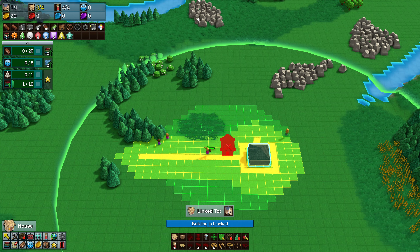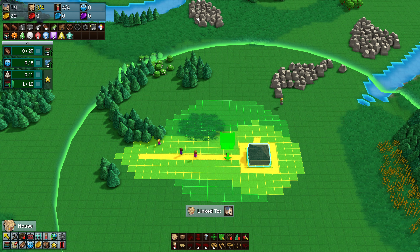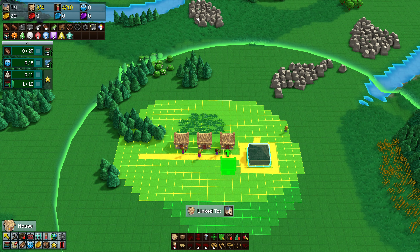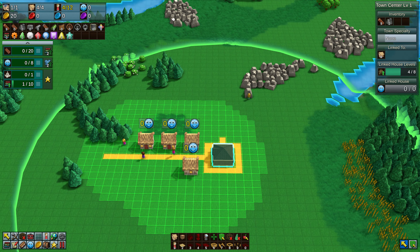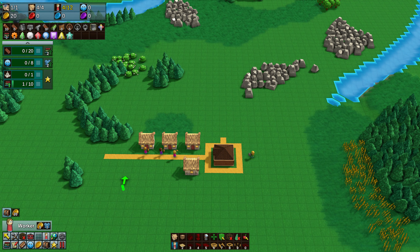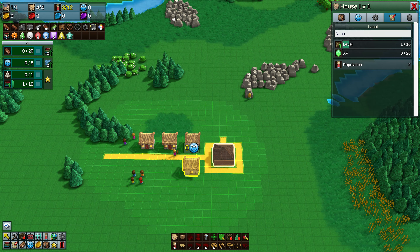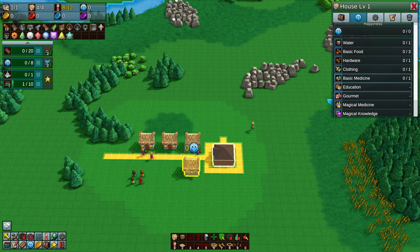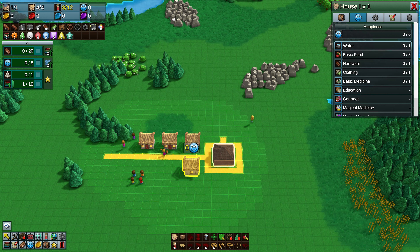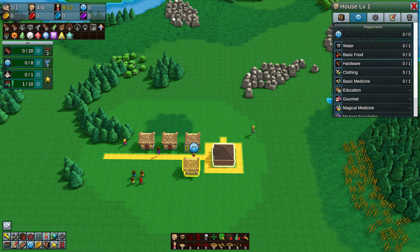Anything that is grown can grow back as long as you don't decimate it, but the idea going later on is that you have farms and various different buildings to keep things going. The basic infrastructure is simple. Houses cost nothing - the only thing limiting houses is how many you can put down. In the top left corner you can see some numbers. The first one is the town hall: one of one allowed. Next is houses - four allowed and we've got four. Then workers: we're allowed 12 and we've got eight.